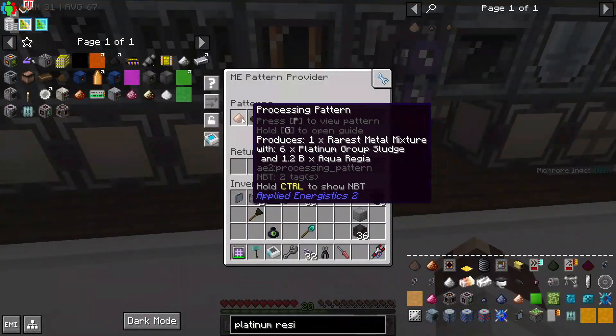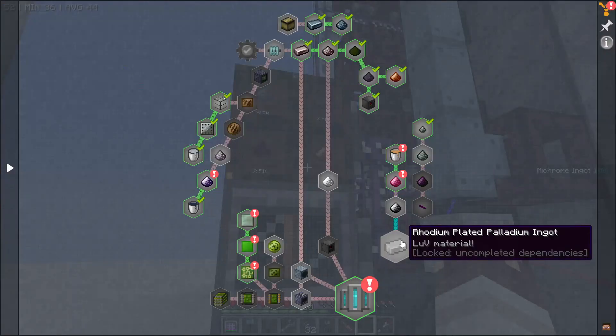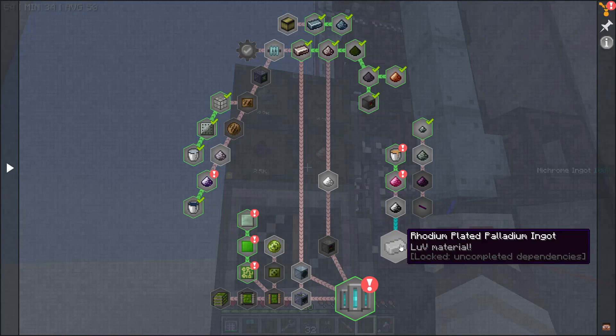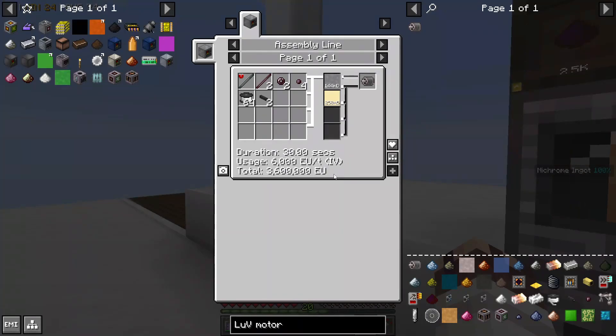This means we no longer need a recipe on this HV centrifuge making rarest metal mixture. Now you may be thinking, Jonathan, why are you making rhodium-plated palladium ingots — the LUV material — when something as simple as an LUV electric motor requires a fucking assembly line? The answer would be because I'm very dumb.